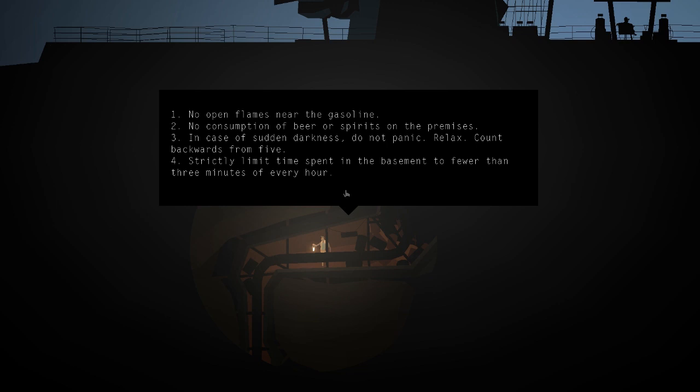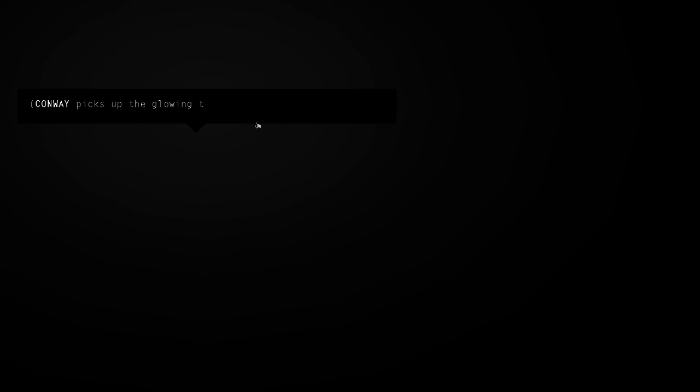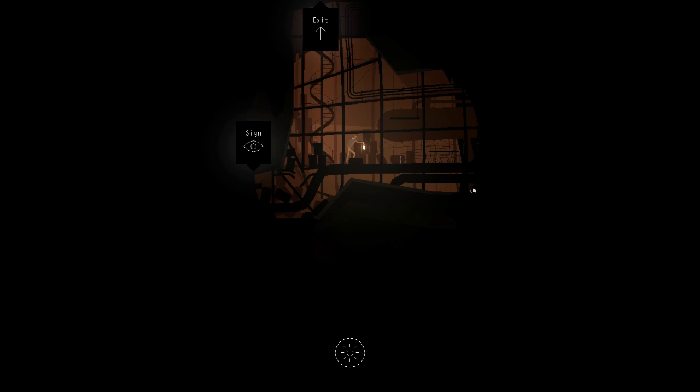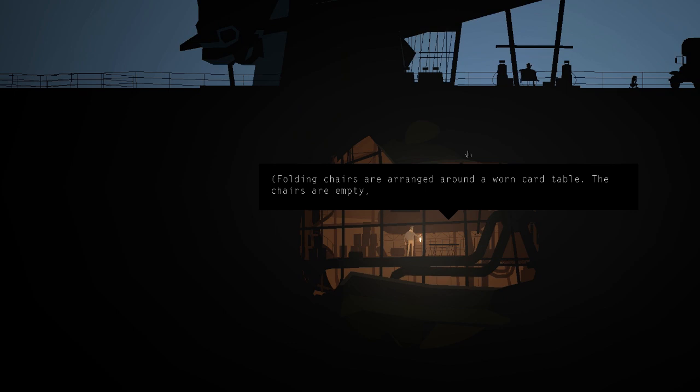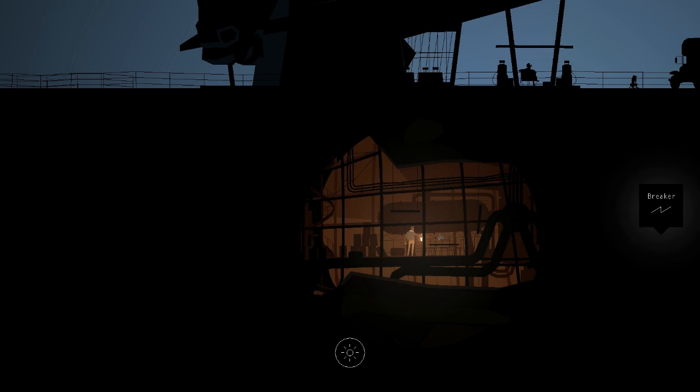The lost d6 is the key to this puzzle — really the only puzzle in the entire first episode. The rules posted say 'no consumption of beer or spirits on the premises' — I wonder if that's a pun. They mentioned the d20 glows in the dark, so we can turn off our lantern and suddenly the game piece is illuminated. We pick it up — 'the number 5 is facing up, just a small piece of plastic but it is a reassuring, almost comforting weight.' We turn the lantern back on. We then have a choice: place the die on the table or keep it and walk away. We put it on the table.